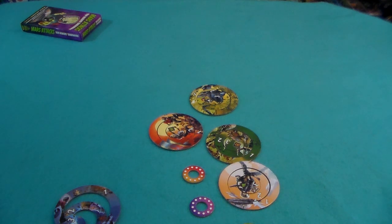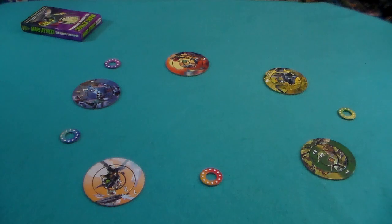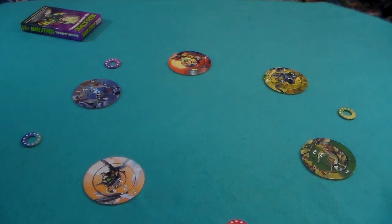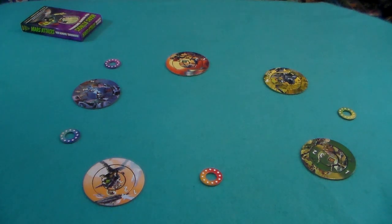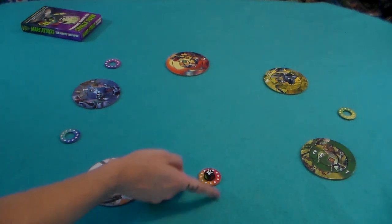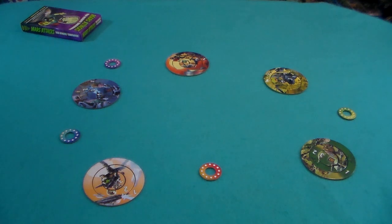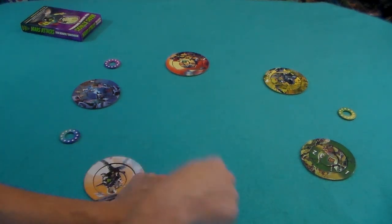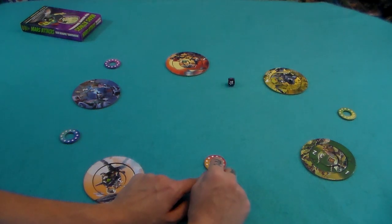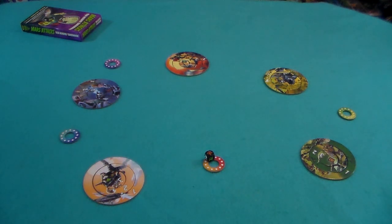Now let me show you the simple gameplay. I put down felt here — I don't normally do that for reviews, but the die would just go all over the place on a hard surface, so I recommend playing on a softer surface. This is a setup for a four-player game. You always do the number of planets plus one equal to the number of players. The theme: you're aliens trying to conquer planets, and you flick the die from your ship. The die has to completely leave your ship — if it hits the ship, you lose your turn.